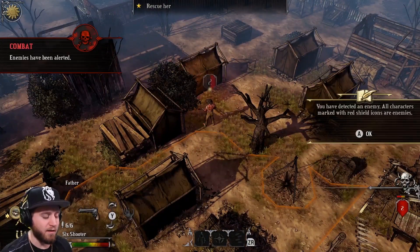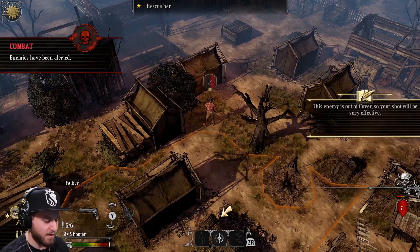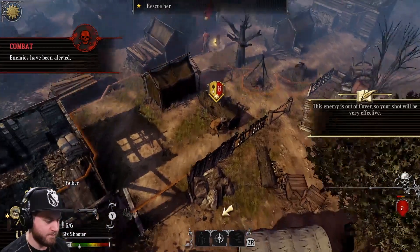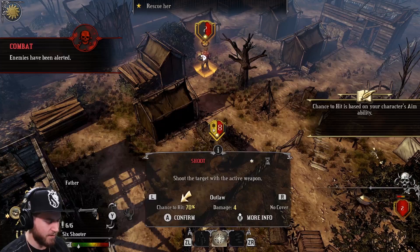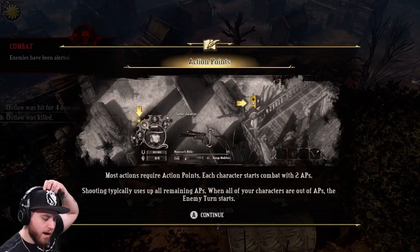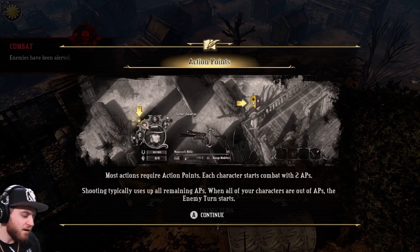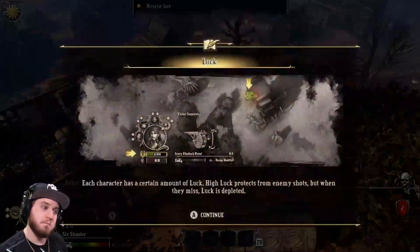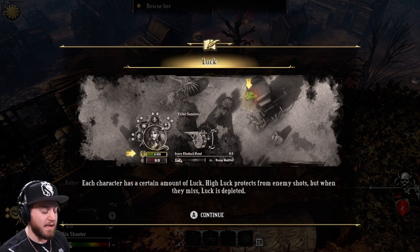Similar to Mutant Year Zero if you watched that video. You have detected an enemy — all characters marked with red shield icons are enemies. The enemy is out of cover, so your shot will be very effective. Chance to hit 70% — chance to hit is based on your character's aim ability. Most actions require action points; each character starts combat with two action points. Shooting typically uses up remaining action points. When all of your characters are out of action points, the enemy turn starts. Each character has a certain amount of luck — high luck protects from enemy shots, but when they miss, luck is depleted.